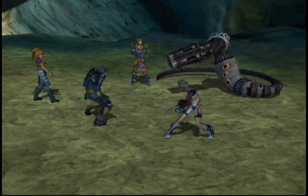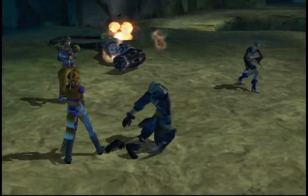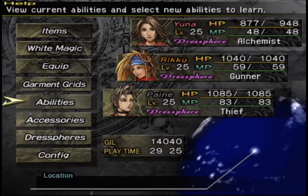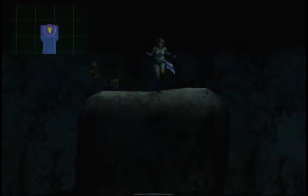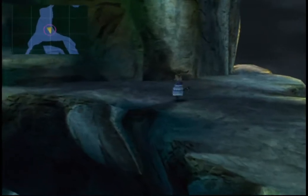Let's head in here. How close is the unit to learning Chemist, I wonder? Four more to go — sweet. And here, there's one thing and that is a treasure chest, which contains some Phoenix Down.